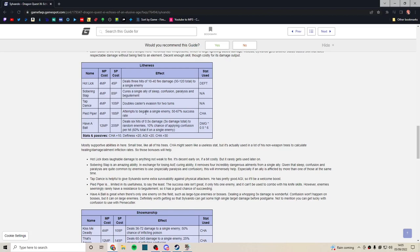Sylvando is a contender for having the highest evasion in the game — he has unique accessories and equipment that boost evasion pretty high, so he can be a bit of a dodge tank. Tap Dance can certainly help with that if you want to spend the turn setting it up. Pied Piper can beguile an enemy, but never really use it — it has a pretty low success rate and most enemies susceptible to it you'll kill quickly anyway.